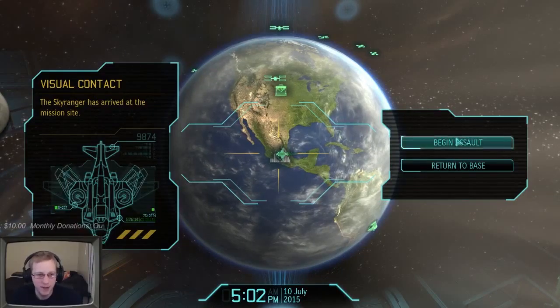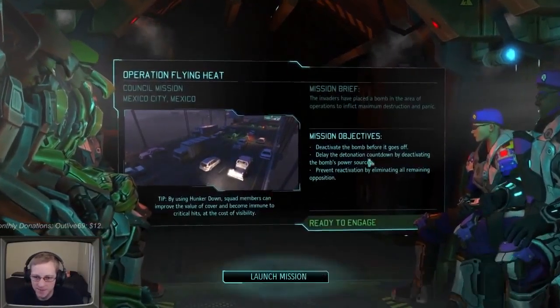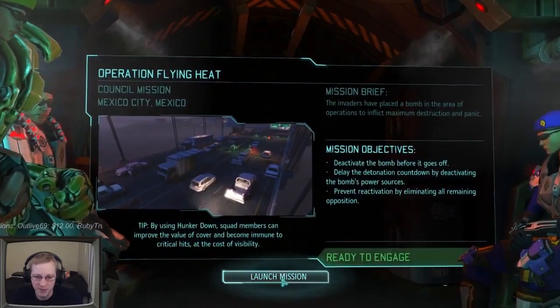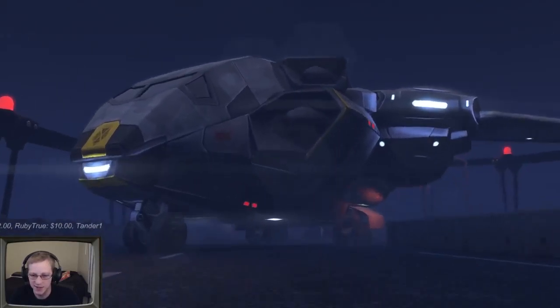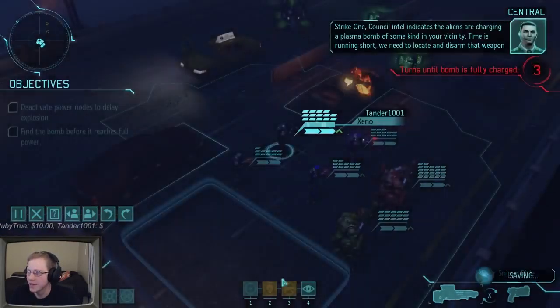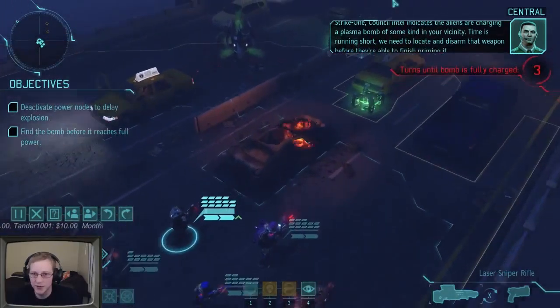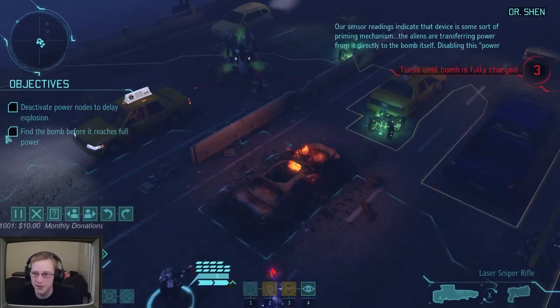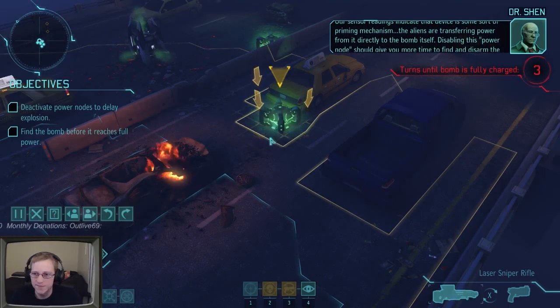We're putting down in Mexico. We have to deactivate the bombs by deactivating the bomb power sources and prevent reactivation by eliminating all remaining opposition. Kill everything, deactivate power sources, deactivate bombs - can do. This looks like one of those bridge missions - a very contained zone which, for a bomb disposal, is actually not bad. It gives us limited areas to explore and we can go straight down the middle.